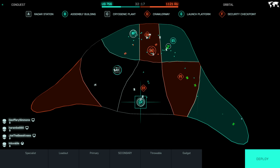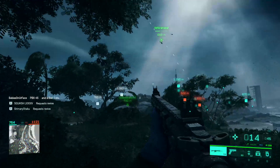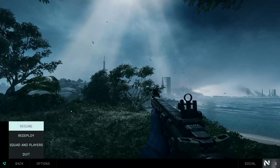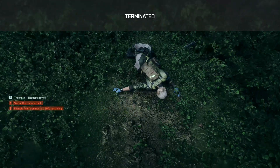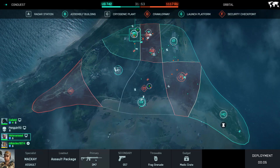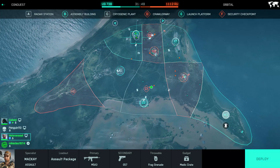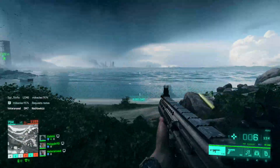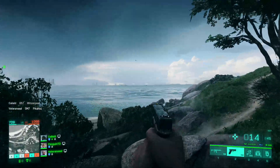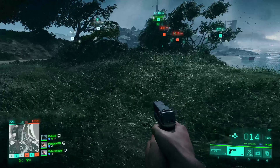I just spawned at HQ to demonstrate. See, I didn't even press the mouse button and I just keep firing. If I switch to a single-fire weapon I cannot fire it again because the button is stuck. So how do we fix that?